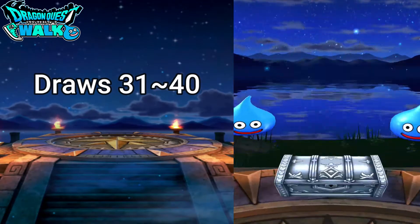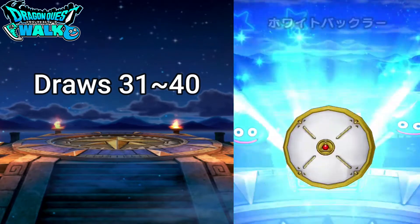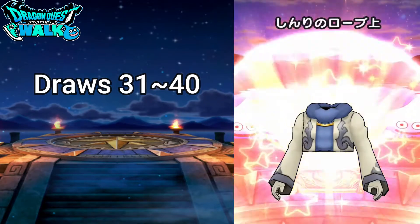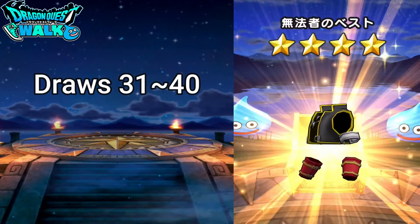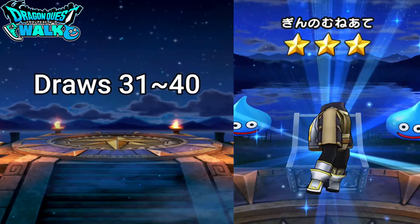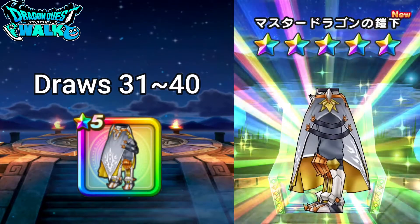Because Tsurumichi actually did come out, that means it's going to be a new piece of equipment. I haven't gotten the leggings, I haven't gotten the headpiece, so it could be leggings, headpiece, or the actual spear. I'm hoping for the spear, so we'll see what happens here. It's the leggings.